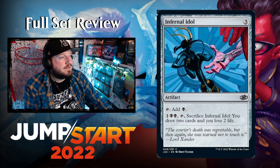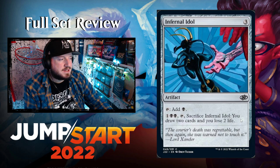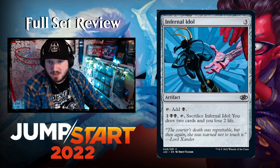Infernal Idol — free colorless for an artifact. Tap it to add black. Pay one black black, sacrifice Idol: draw two cards and lose two life. That's a pretty decent mana rock — drawing two cards on a mana rock is good.